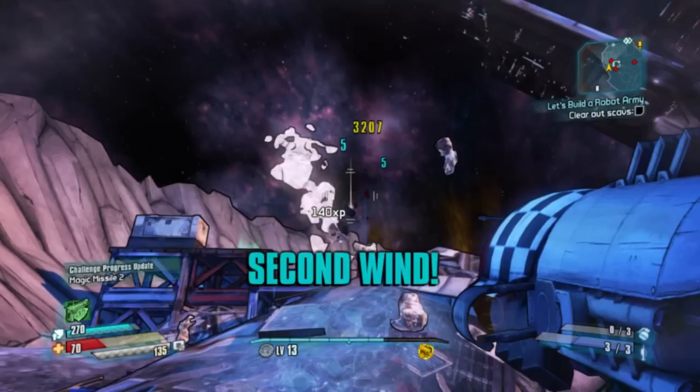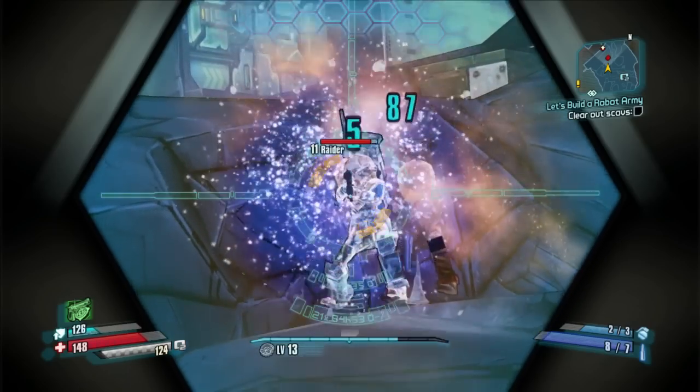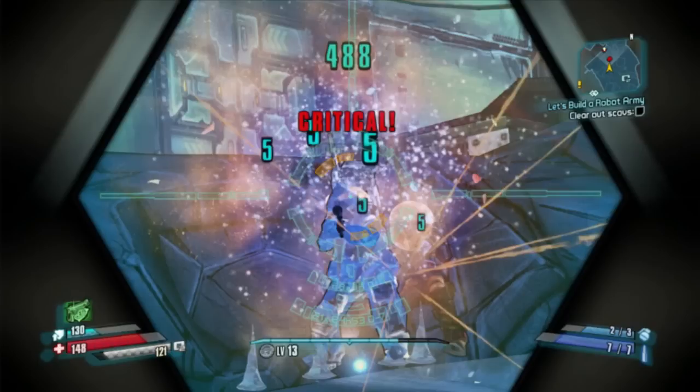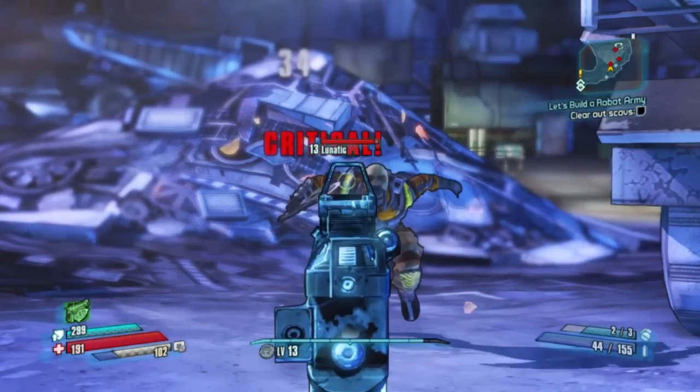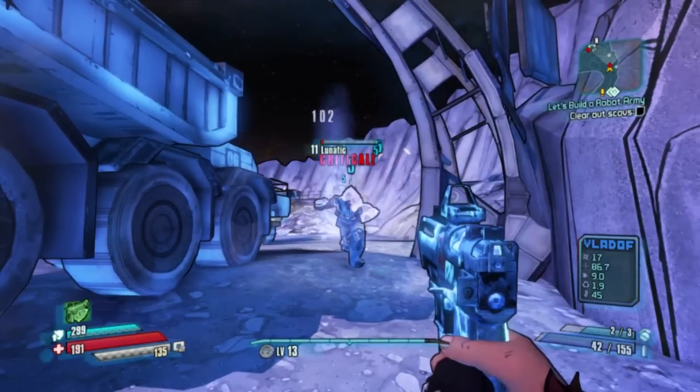Now let's take a look at dealing critical damage. Cryoing an enemy will increase your critical damage. If we hit this guy in the head you'll see that I hit him for 230, however if we hit the cryoed scavenger you'll notice that I hit for 488 — an increase of about 110 percent. This is significantly lower than other bonuses because I'm using a cryo weapon against a cryo frozen enemy. If I use this Vladof pistol, I hit for 34, but if we cryo him first, I hit for 102 — a flat 200 percent bonus to your damage.